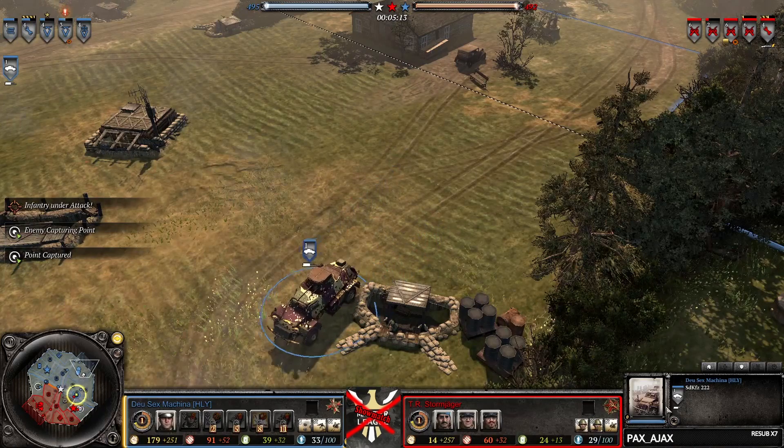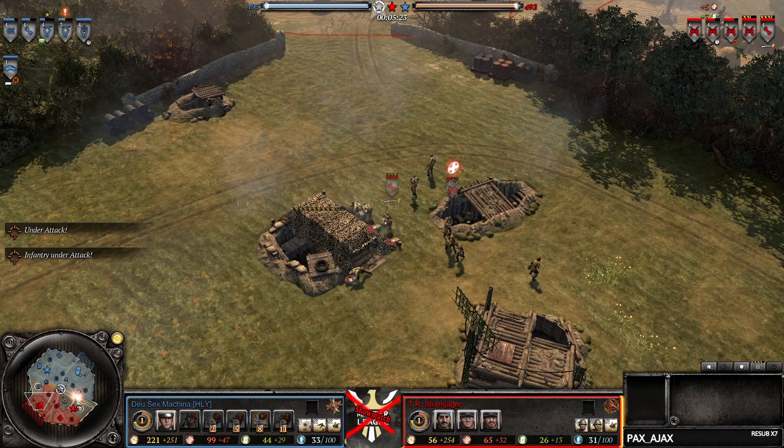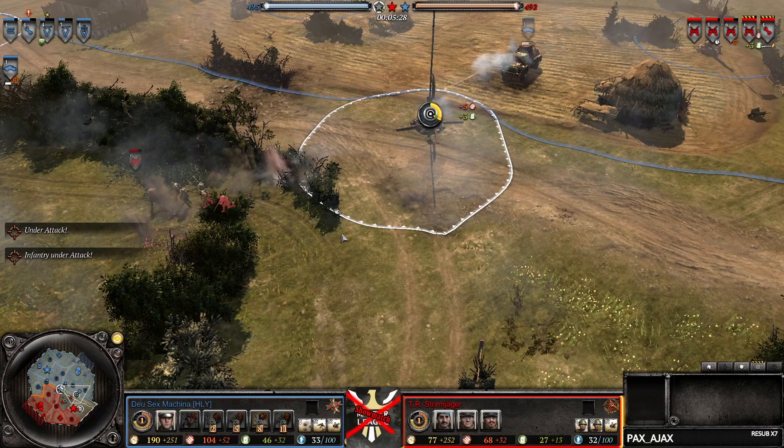Meanwhile we have a 222 coming out from DSM, and we also have a fuel taken here with some resource harassment happening on the left side. So early game is definitely going in the advantage of DSM. The 222 is out meanwhile Stormjager is taking up to tier 3, so no early sys gun — which is what you usually see — meaning this 222 is going to do some serious damage before AT hits the field.